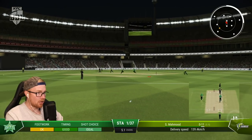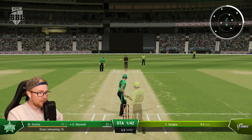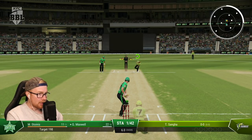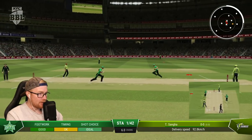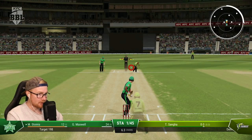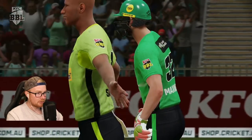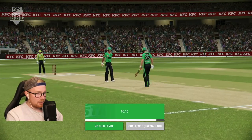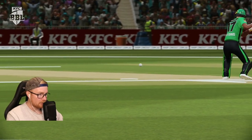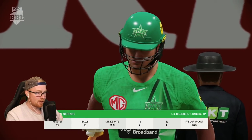Here we go, Rashid Khan. If you bowl straight mate, I am sweeping you for four. Is that out? What the flying fuck? Oh, that's unfortunate Stoinis — it came off the thigh somehow. Good work Rashid. That's pretty disgusting, but oh well. Larkin in next and then we might put Maxwell after. Larkin does love noodling it around, so this would be good for Maxie I think.